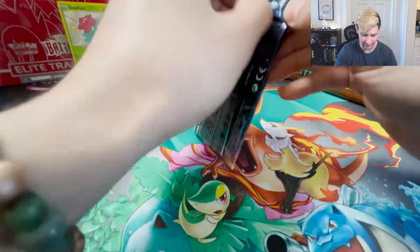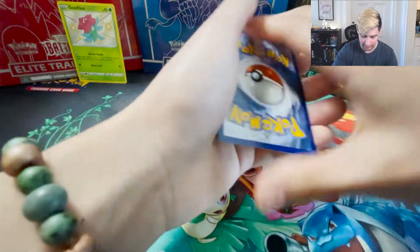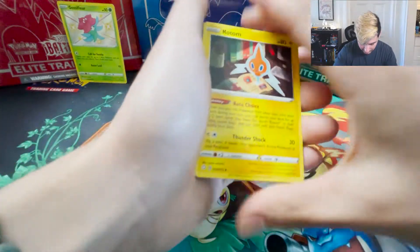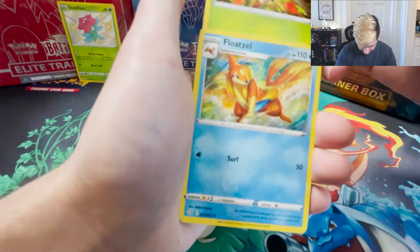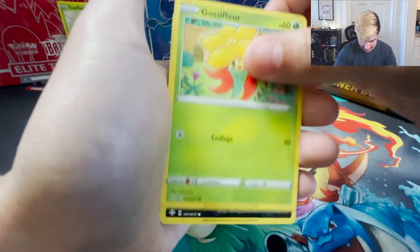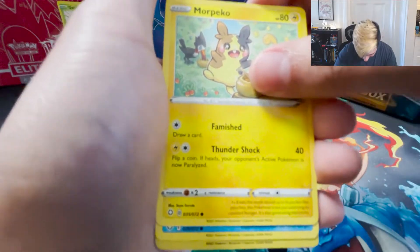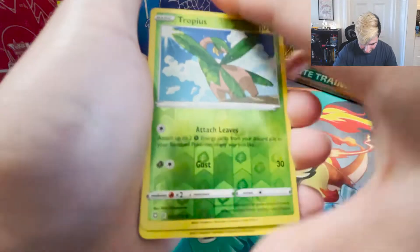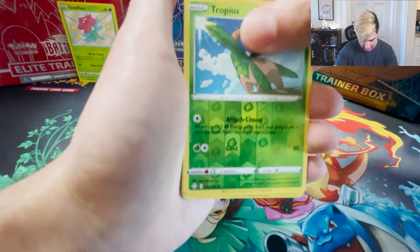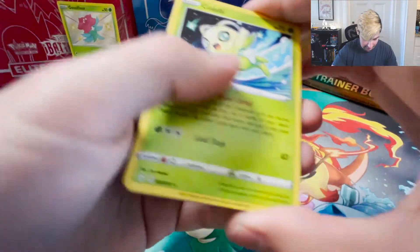Still got a lot of packs to go. We got Psychic Rotom, Dartrix, Wooloo, Ralts, Glossifleur, another Koffing, Morpeko, Famished Chewtle, Tropius as the reverse holo, and a Celebi! We'll take it, I like that - that's a cool card. Got a rare so we'll put that one in a different section.